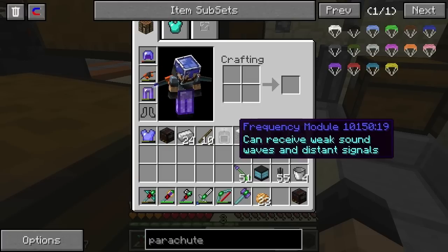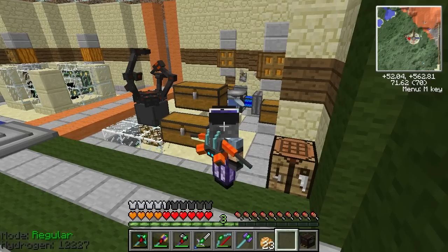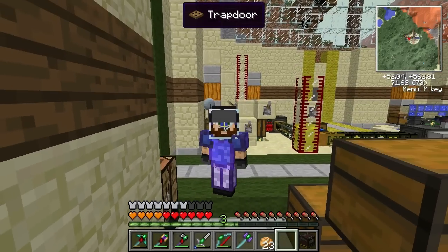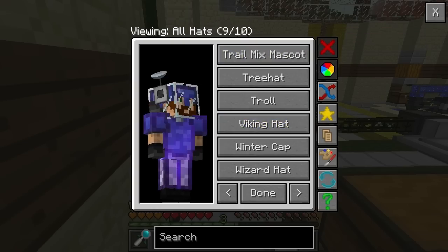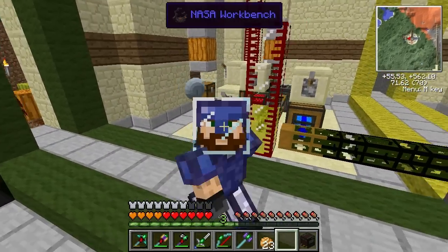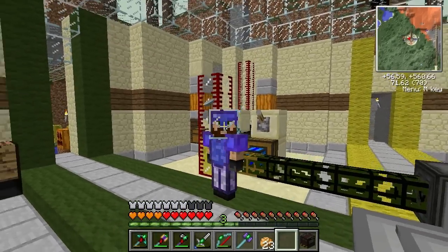Let's throw these onto ourselves — boom and boom. Oh, look at our little satellite dish! How cool is that? This is what we're going to look like on the moon. I don't want to wear a hat — done. We look pretty darn cool, guys. I like it.